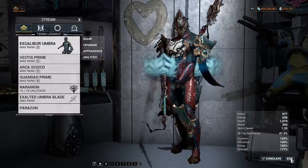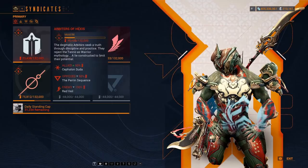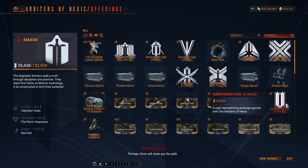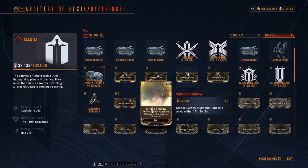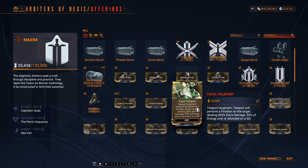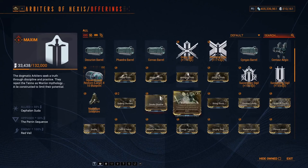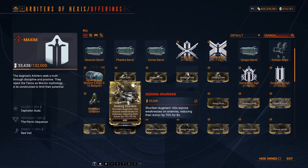After you have earned the standing, go back to your syndicate shop. You can see there are a lot of mods available for sale. You need to buy the mods which are more popular. For example, Fatal Teleport is very important for Ash builds, so it is more popular than Gilded Truth. Buster Prime is not used much — it is a subpar weapon. Go for Fatal Teleport or Seeking Shuriken.